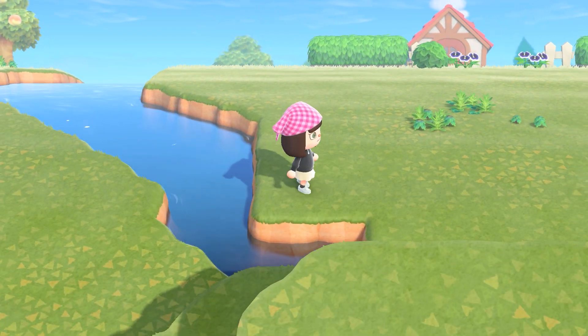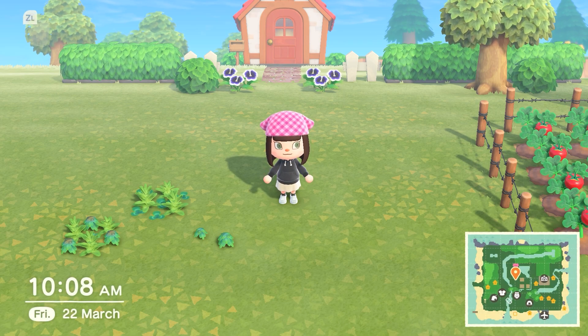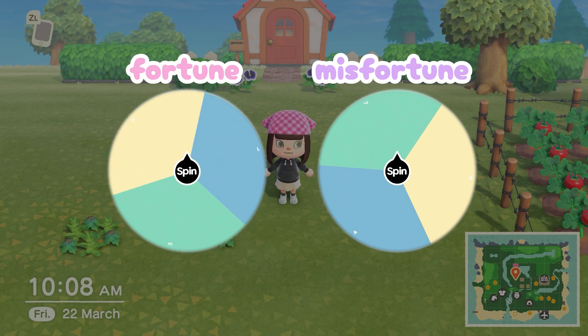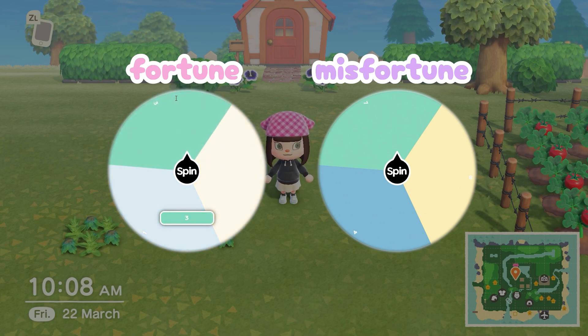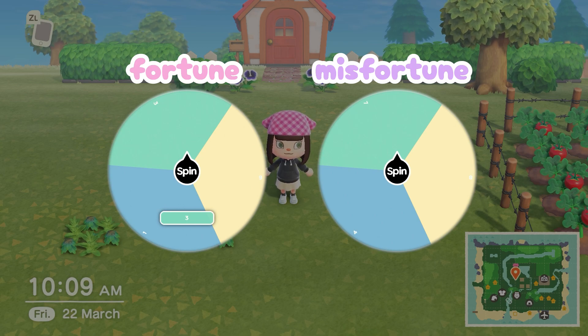Before we do anything else, I think it's time to spin the wheels. First wheel - the wheel of fortune. We're going to get three times payoff on bridge incline, which is honestly really awesome.